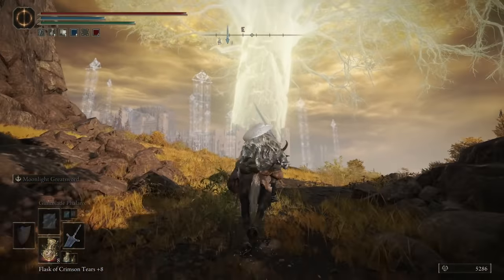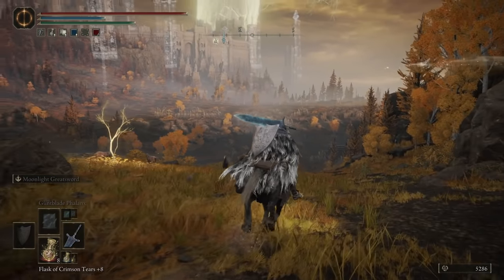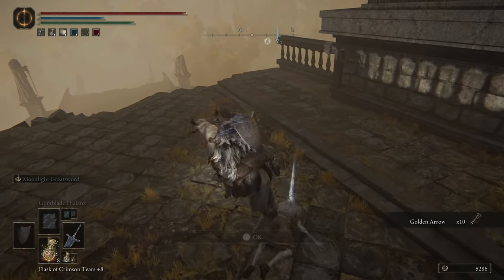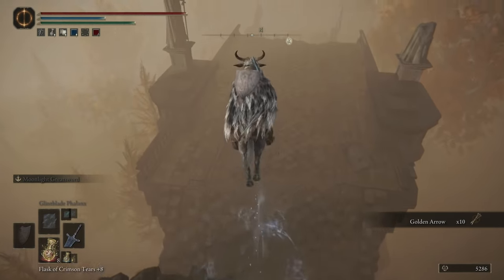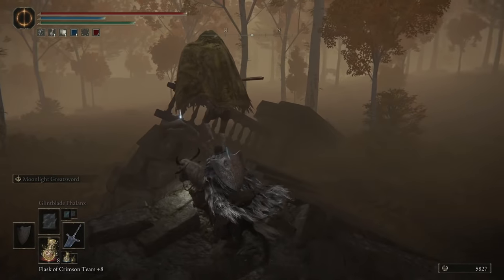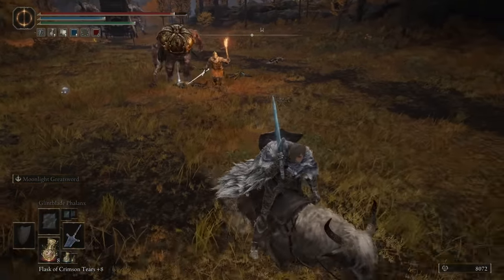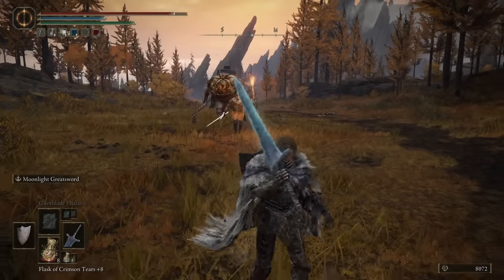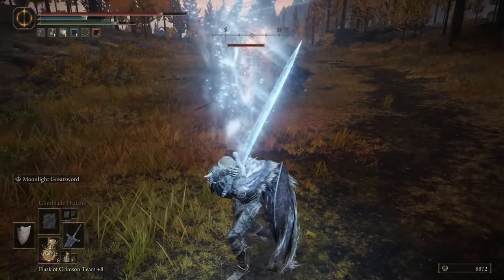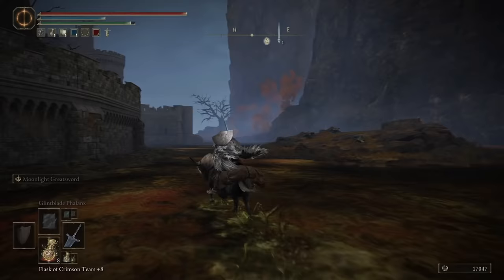The gorgeous and golden Altus Plateau overlooks Liurnia of the Lakes, and was once the site of a great and terrible battle. You may have a rude welcome when you first arrive here, but be aware that you can ignore this initial fight and continue on down the road into Altus Plateau proper. You'll find dungeons and mining tunnels, a creepy forest, a windmill village, and an extremely poisonous dungeon in the north, though that final one might be best saved until later on. In short, you'll find plenty of materials here to upgrade everything you need before venturing to Caelid, where more extremely tricky enemies await.